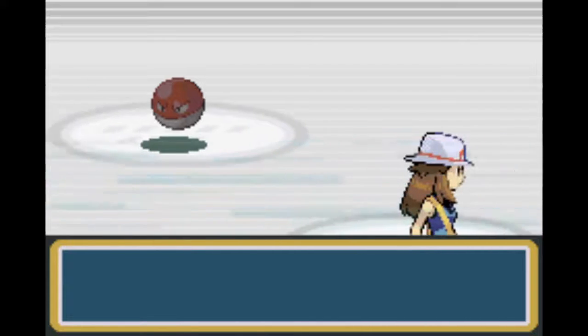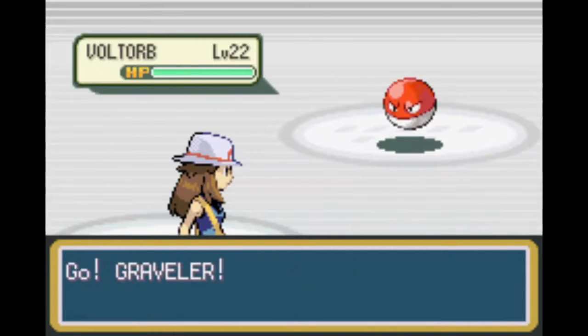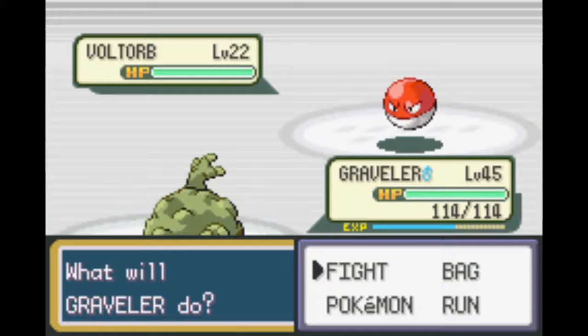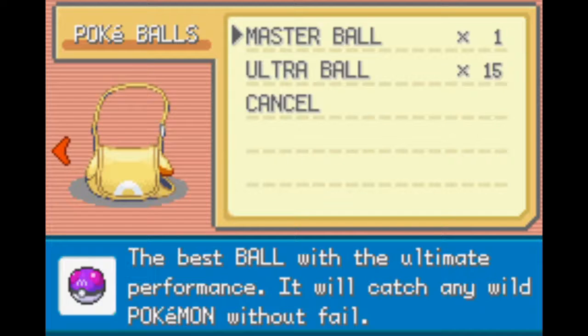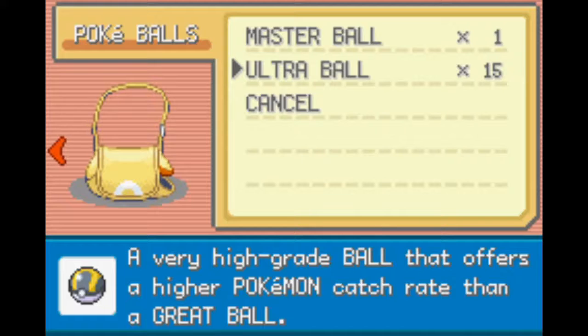Like I said, there are some Pokemon in here. Most you can get - and we got a Voltorb to warp to. I don't have a Voltorb yet, so I guess we can capture this one. You can actually get Voltorbs, Pikachus, and an Electrode in here as well.